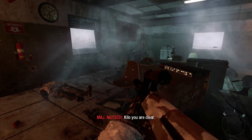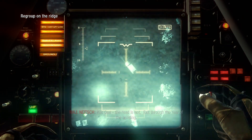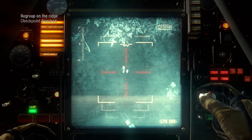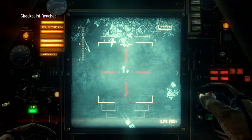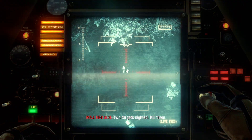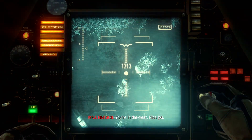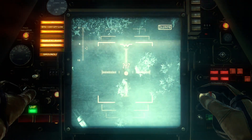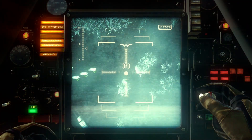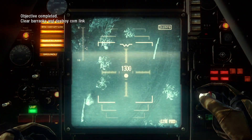Kilo, you are clear. Kilo 1, the road is hot. Exit through the rear of the building. Roger. Initiating contact. Two targets sighted. Kill him. You're in the clear. Nice job. Move your squad onto the barracks. First objective is inside. On it.